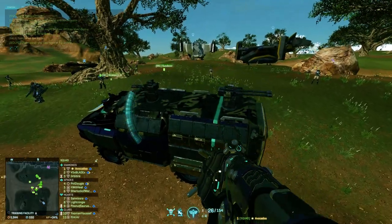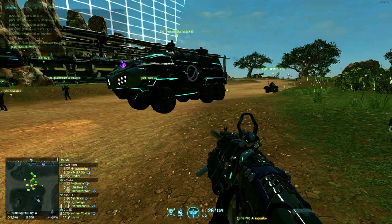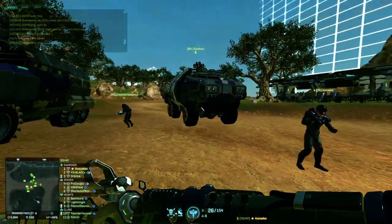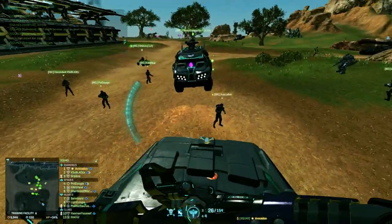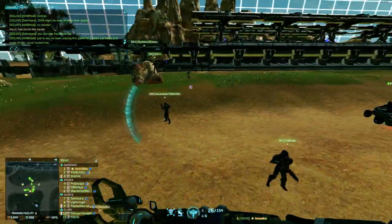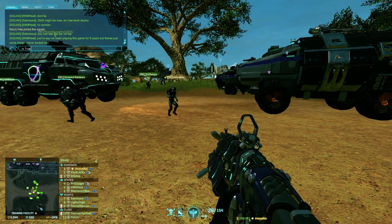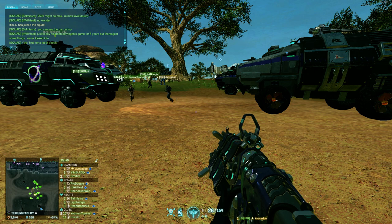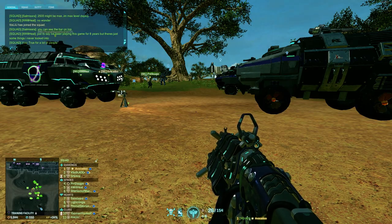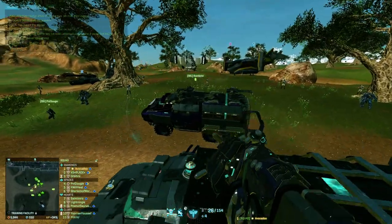Those are the four Sunderers - I call it the four Sunderer problem. If it's got a Deploy Shield, drop on it with two people. If it's got a Blockade, use an engineer or a tank. If it's a Stealth Sunderer or anything else, grab a Light Assault, grab a buddy, drop 2 bricks of C4, and blow it up. If you place a brick of C4 on the ground and your buddy places one, and they're close enough together - if either one of you detonates it, they both will detonate.